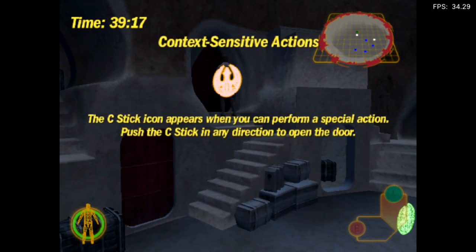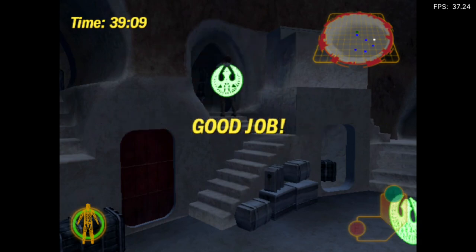The C-stick icon appears when you can perform a special action. Push the C-stick in any direction to open the door. Try it now. Good job.